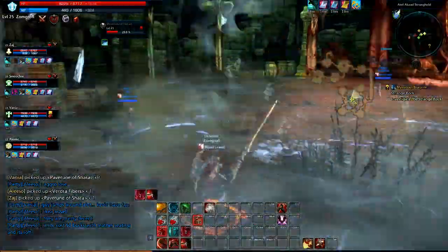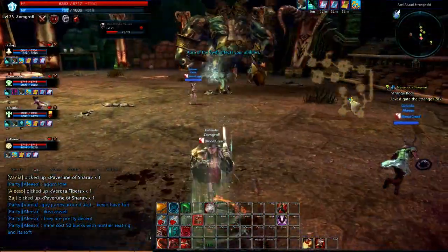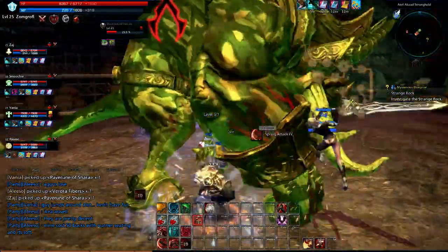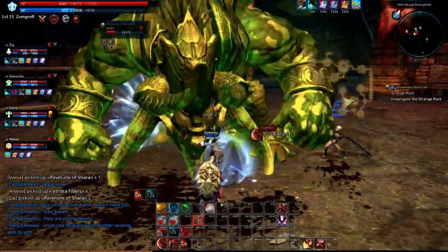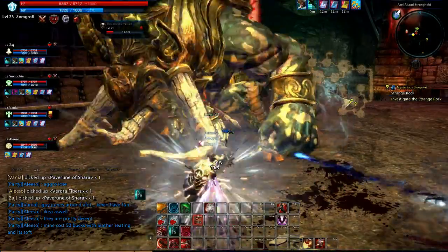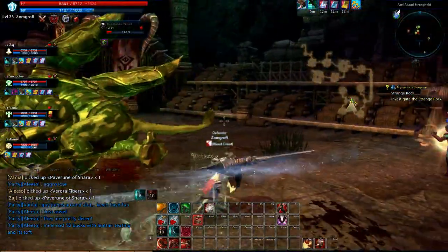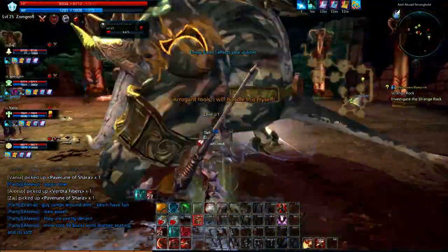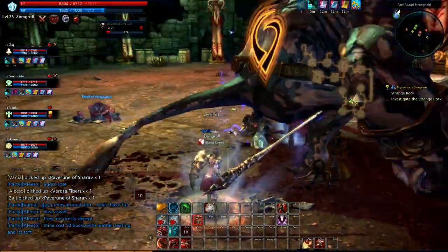Other than the jumping around, this boss is actually fairly simple but very hard to whittle down. When he gets down to 10% health, the altar at the start of the boss fight is where another mini boss will spawn. He is a ranged caster who will shoot death balls and similar stuff at your group, but they don't do much damage in comparison to what the actual boss - the giant bull minotaur - does.